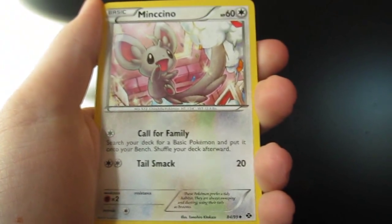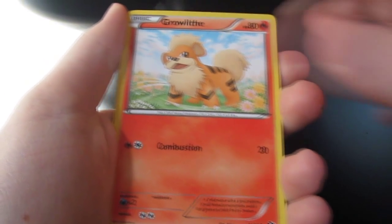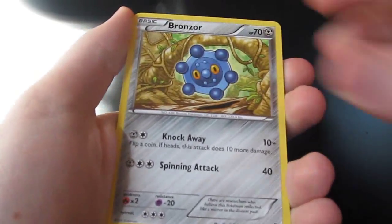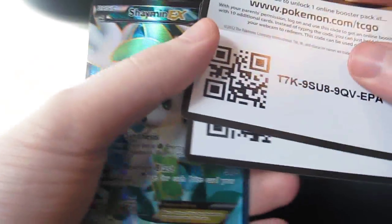So we start with a Double Colorless Energy, a Minccino, a Prism Energy, a Growlithe, a Sneasel, a Pikachu, a Growlithe, a Bronzor. Our reverse holo is another Jigglypuff and our rare is a Shaman EX — and it's a full art too!